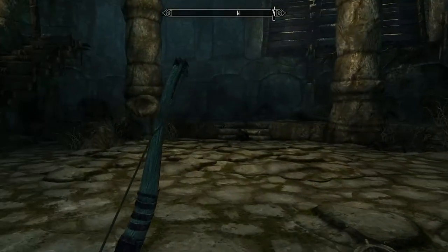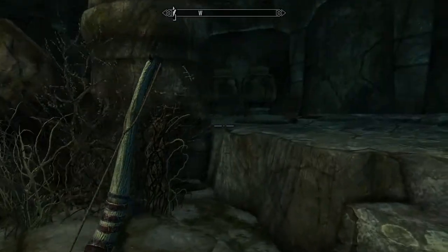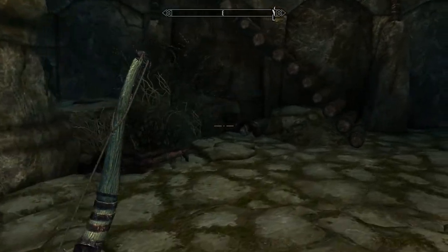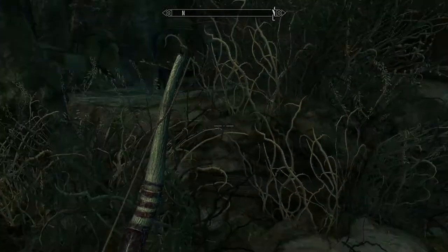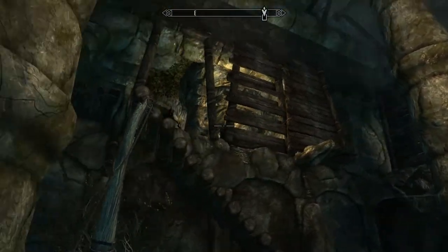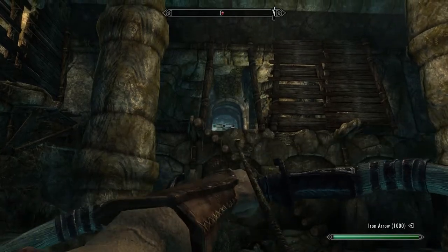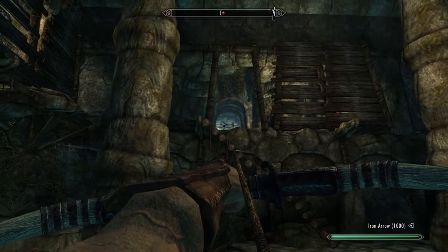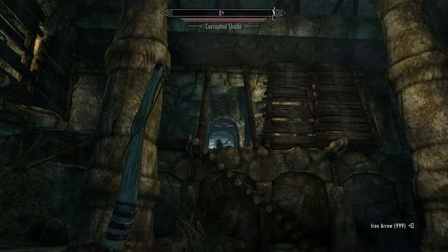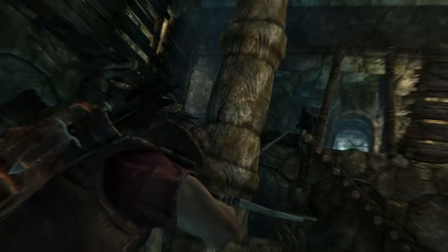Gotta be careful — there's another bony bastard around here somewhere. I want all the gold in the world. Oh yeah, there's somebody right here — 50 gold. This one's not empty — and all that for two gold, not sure if that was worth it. Come on over here. There he is — so much for the deuces. Got him!